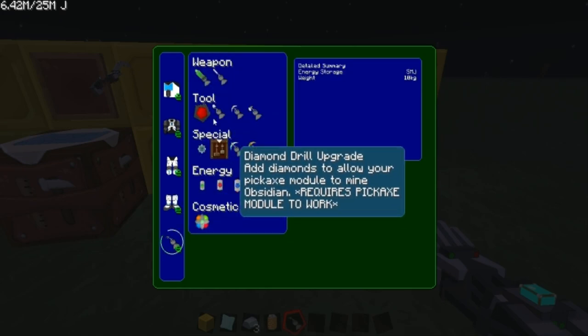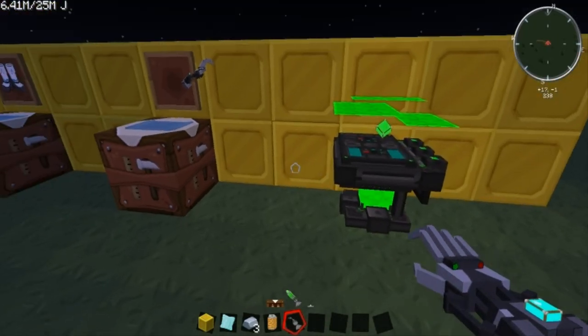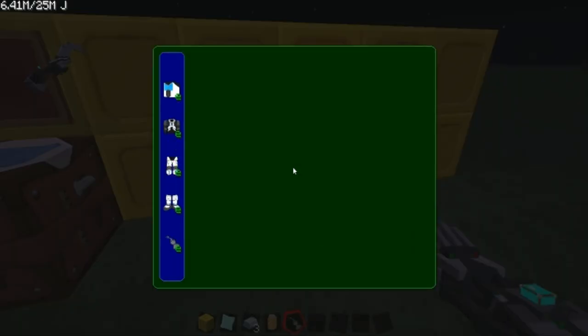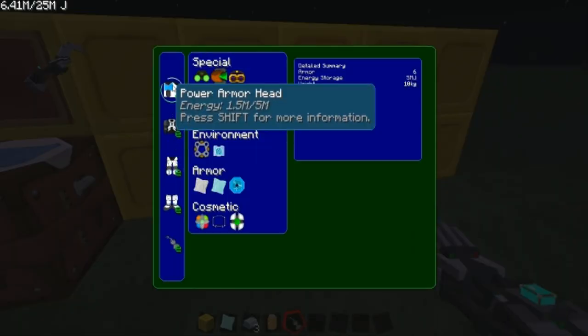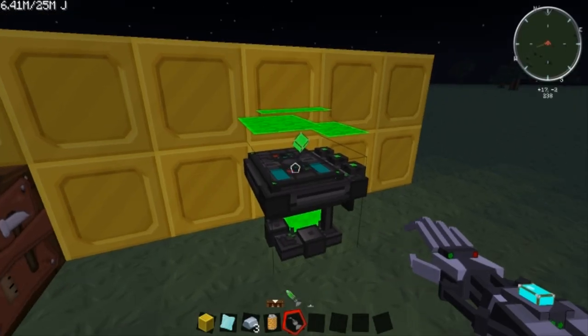I wouldn't suggest having the plasma cannon active mode on unless you want to — because one time I was messing around near a crystal chest, went to open it, missed it, shot it, and destroyed it. And it didn't come back. I hope you guys enjoyed that. Please rate, comment, and subscribe.